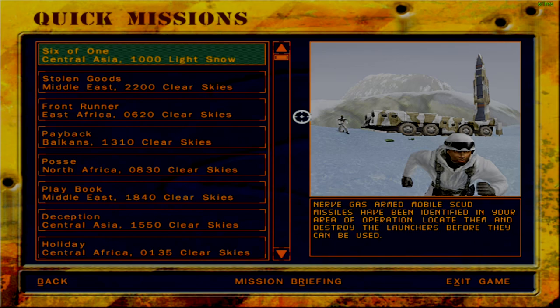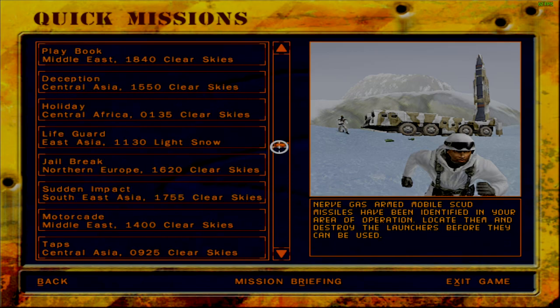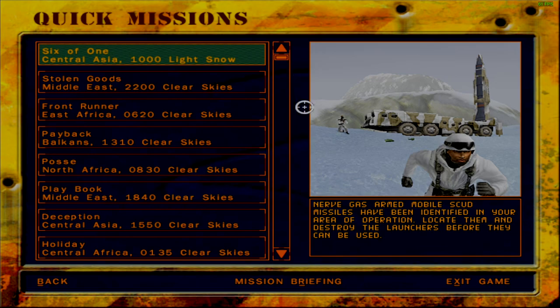So yeah, all these missions — there are like 20 in total — and all of these missions are independent of each other and of the main campaigns. These are literally just missions that you get into and get out of. There's no real storyline to them, except for the situation that's presented to you.